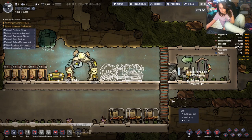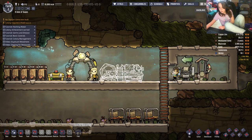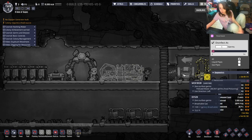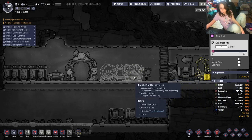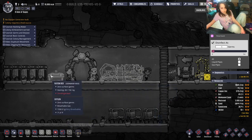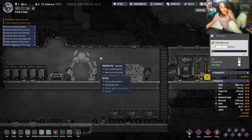The wash basin is important because duplicates get covered in food poisoning germs. When they're covered in food poisoning germs and go to eat something, they'll eat the germs along with their food.